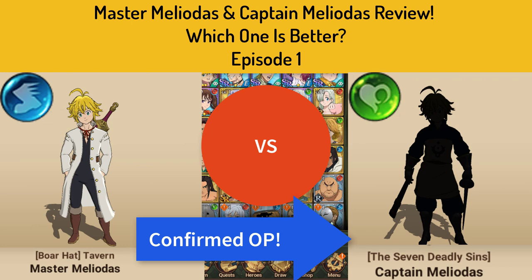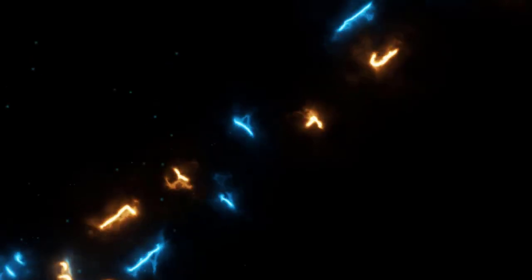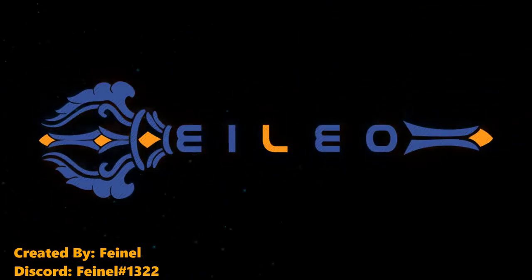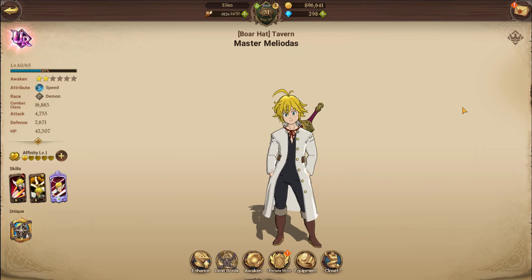Hello guys and welcome back. In today's video I'll be going over Master Mel and also Captain Mel. Starting off, we have Master Mel — I'm going to refer to him as that and refer to attributes just by their color, not their typing, because it's a lot more simple. Master Mel is a blue type and he is the character that we all start off with when we begin the game.